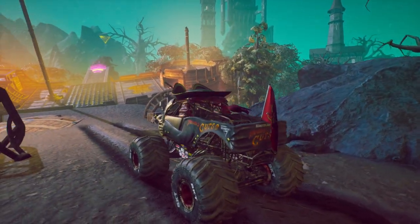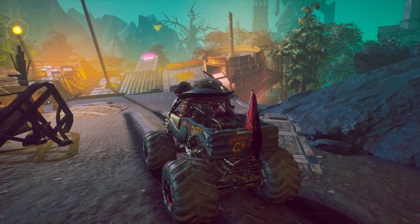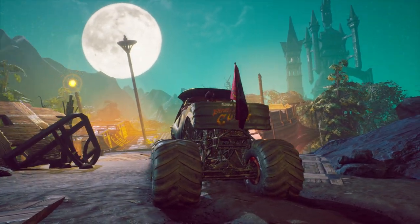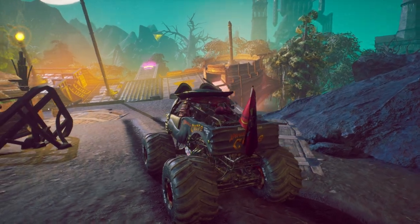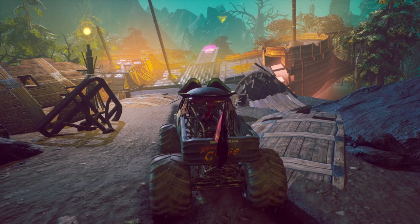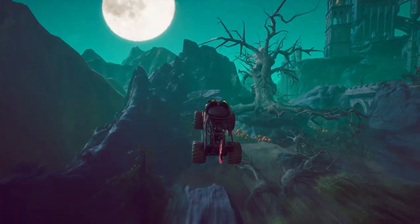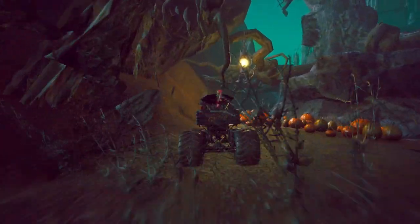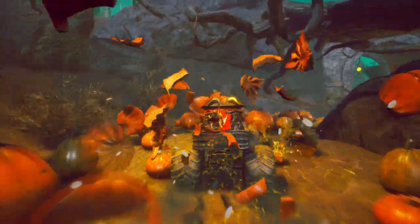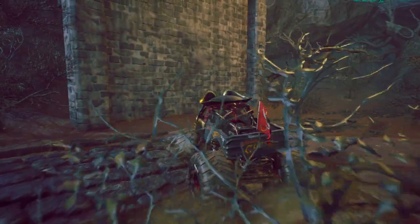As you approach the pirate ship, the gangplank lowers and extends. And you can see off in the distance there is Pirate's Curse's Hidden World Collectible. All you have to do is get some speed, drive up, and hit that boost. And the cannons roar as you drive on up. That is the Hidden World Collectible for Pirate's Curse — I just can't say it right!